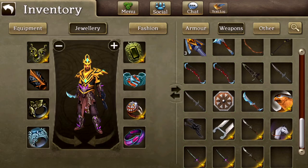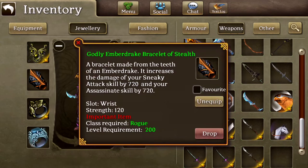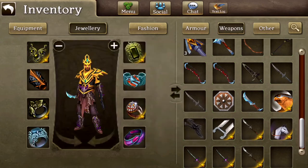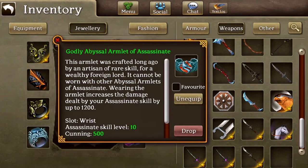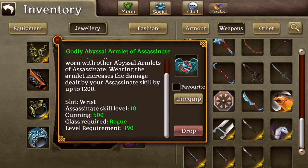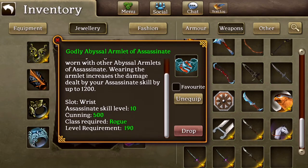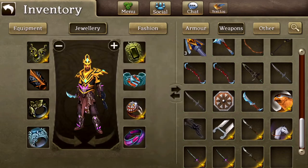On top of that we have a Godly Ember Drake Bracelet of Stealth, which gives 720 damage to Assassinate along with 120 strength. Then right here we have a Godly Abyssal Armlet of Assassinate — this gives 1200 damage to Assassinate, plus 500 cunning and 10 to the skill. This will help you max out the skill.